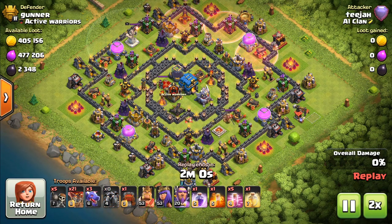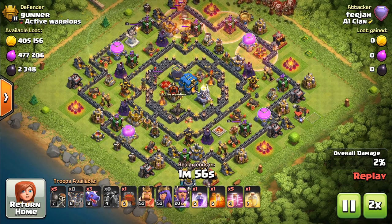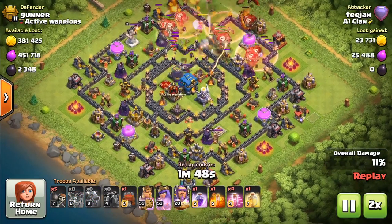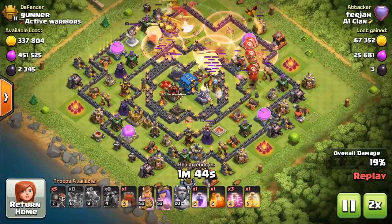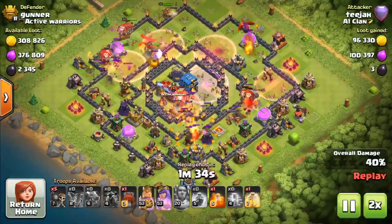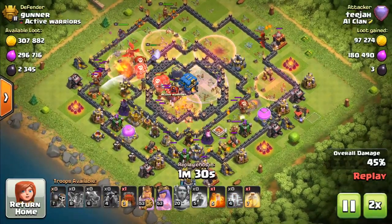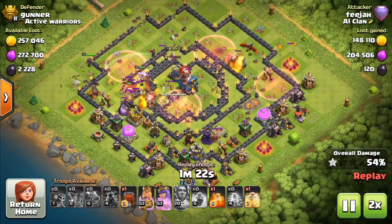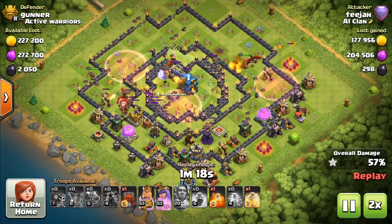I do apologize for the camera work here — I thought I had the whole thing on screen but it looks like we've cut the top there. But that's okay. You can see that the loons are doing their business. Here we go with the rage spell again. Now once again with that Town Hall 12 and its defenses, you'll see that it'll start destroying things.